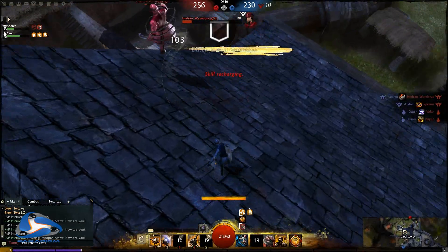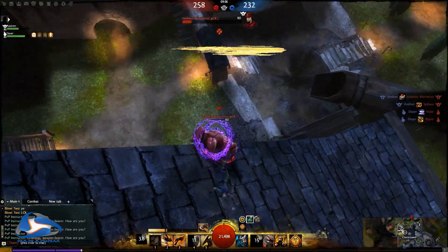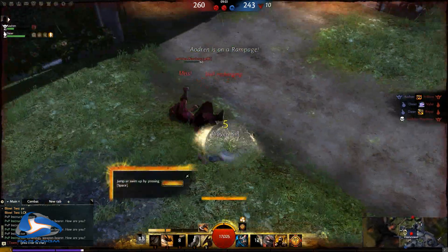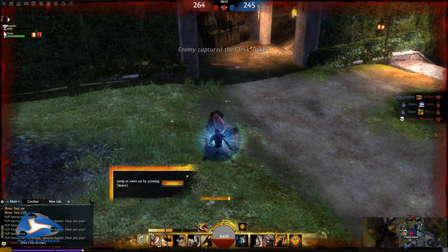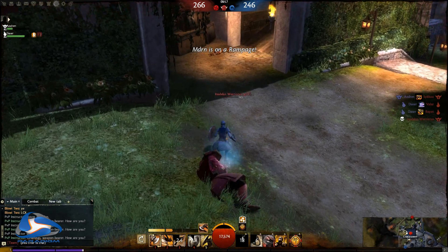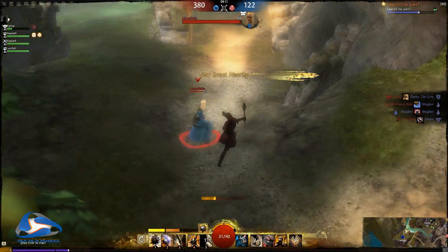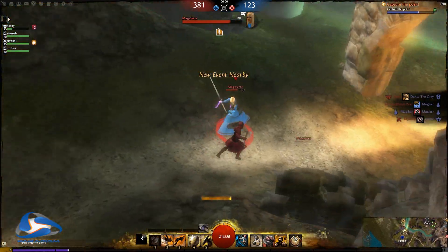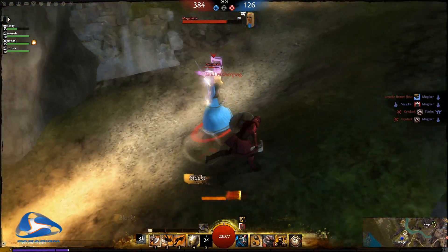With both shouts I heal for around 2k or 3k, which is pretty nice. Like this warrior — I'm healing up against him and he actually jumps down and kills himself, but I would have ended the fight with full HP otherwise. With this build you want to do weapon swaps as often as you can, every 5 seconds if possible. Also use the shouts whenever needed to heal or to buff your damage.